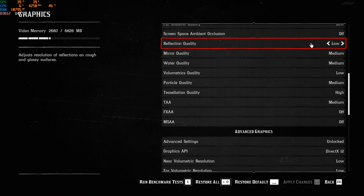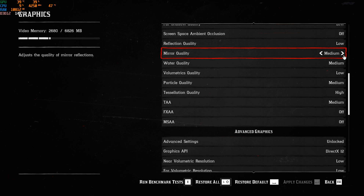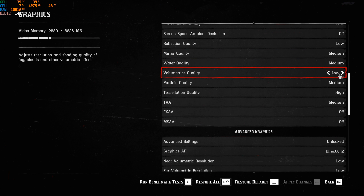Reflection quality — put this at low. I saw a lot of FPS drops with reflection in this game, so for now put it at low. Mirror quality and water quality, I'm putting at medium. I saw a nice improvement going from high to medium, but medium to low I didn't see a big improvement. Volumetric quality — this one is really important. Going from high to low, you will gain 3 to 4%. A nice chunk you can gain there.